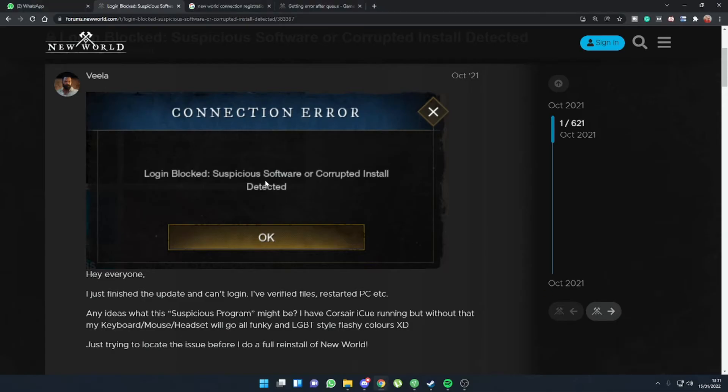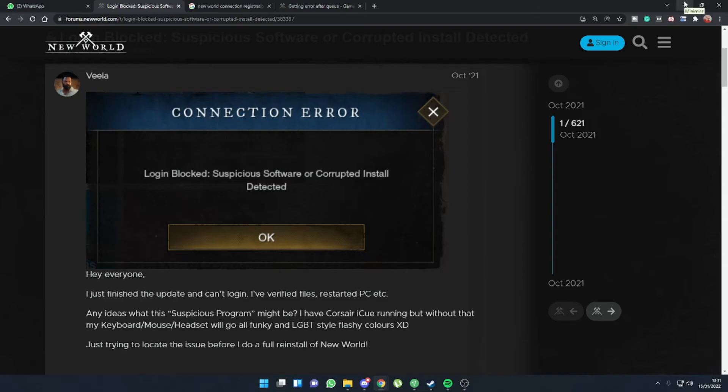We can rule out that it's suspicious software, but the second message is that it's a corrupted install detected. And the easiest way to fix this error — because we can rule out that we don't have suspicious software, because we know what we do on our own computers, we know if there's any suspicious software running.